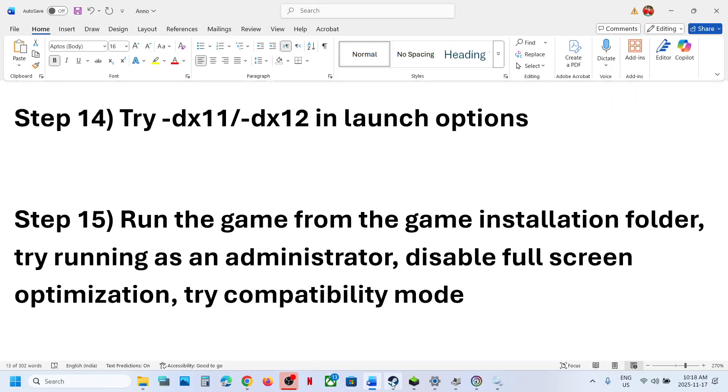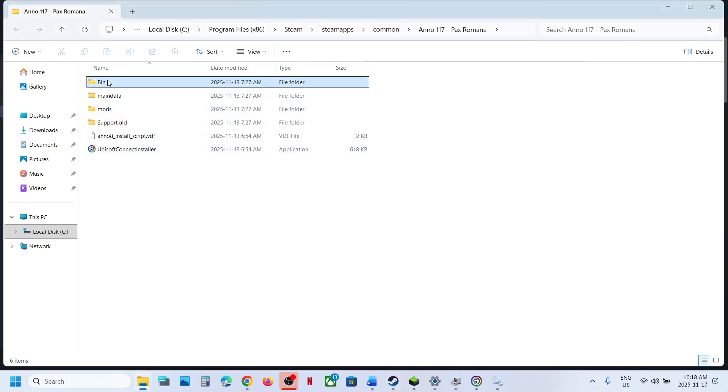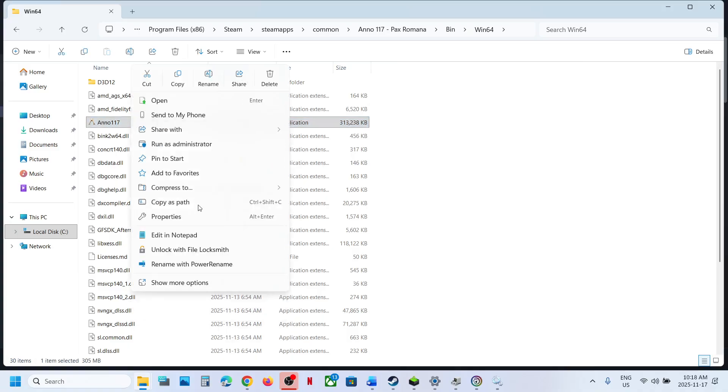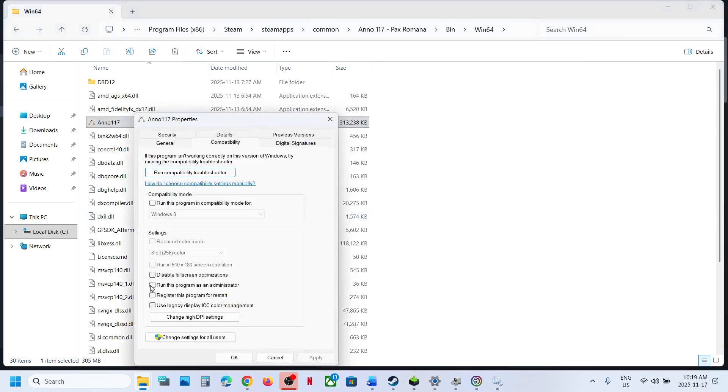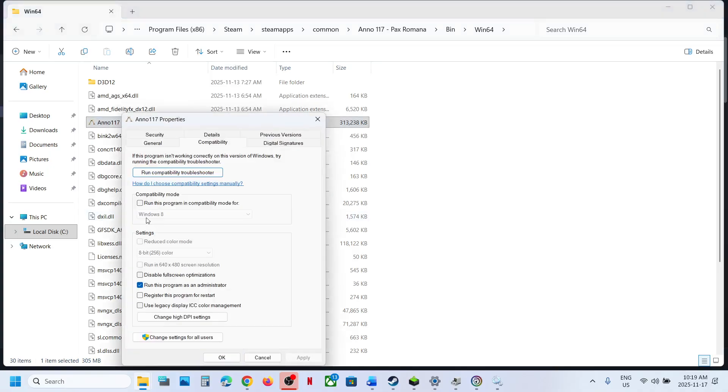The next step is to run the game directly from the installation folder. Right-click the game, select Manage, click Browse Local Files, open the bin folder, then win64, and double-click the game .exe file. If that does not work, right-click the .exe, go to Properties, Compatibility tab, check 'Run this program as an administrator', hit Apply, and click OK. You can also try Windows 8 or Windows 7 compatibility mode, and check 'Disable full-screen optimizations'. If none of these help, uncheck the boxes, hit Apply, and click OK.